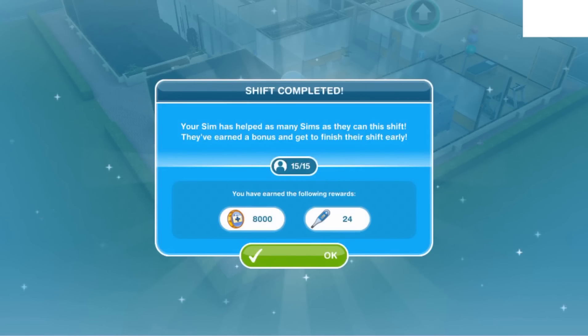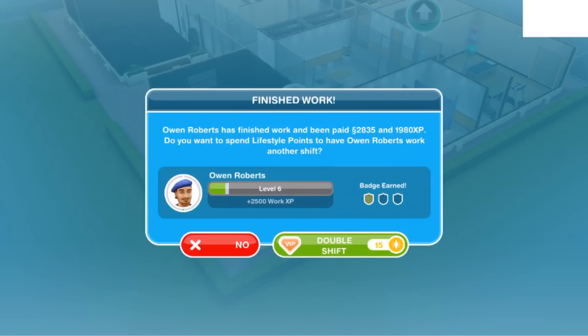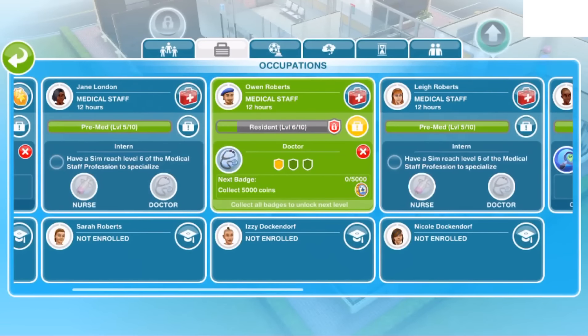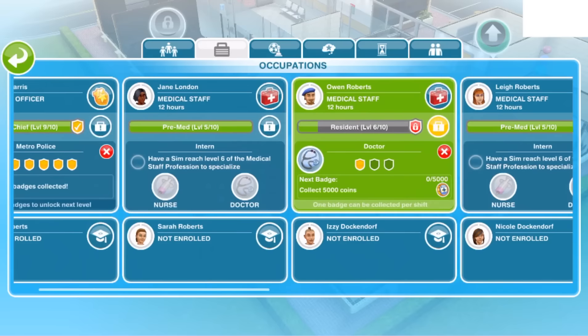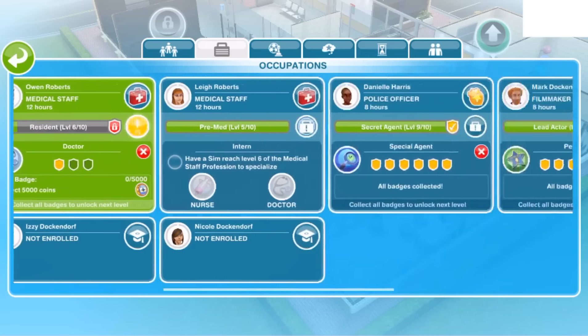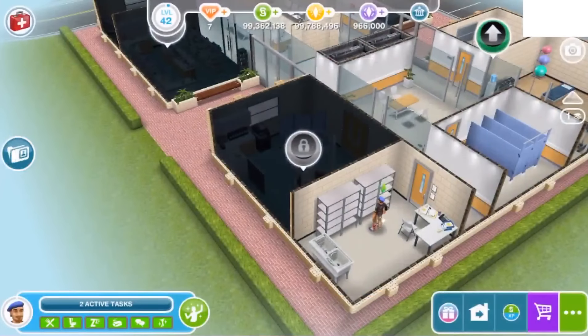Shift complete! Your Sim has helped as many Sims as it can in this shift and earned a bonus for finishing early. We earned 8,000 of the career currency and 24 thermometers. We could work a double shift but I'm not going to. We also completed one badge — the next badge requires collecting 5,000 coins. That police officer over there has all the badges collected, which is pretty good.